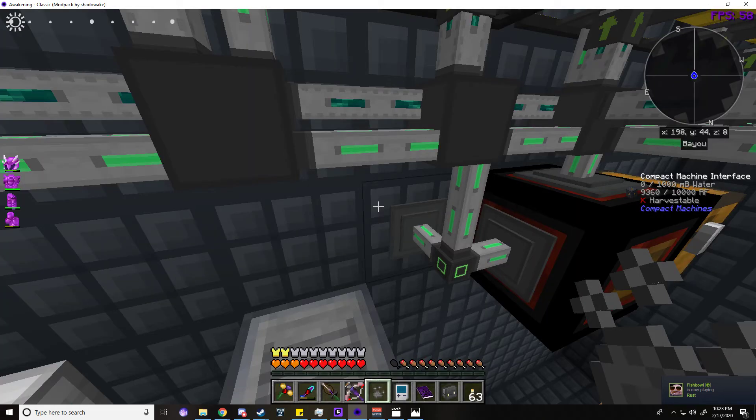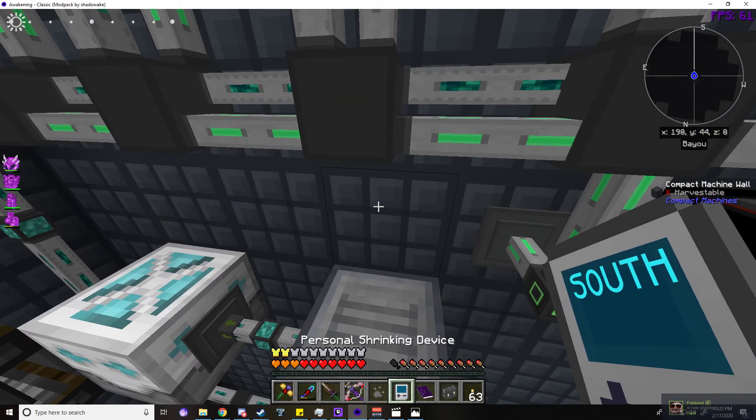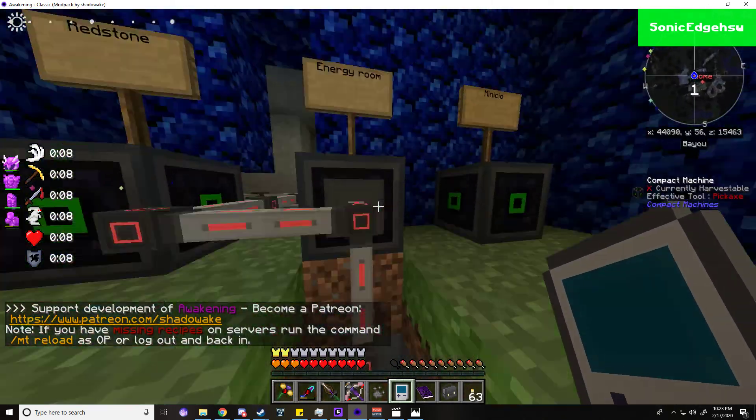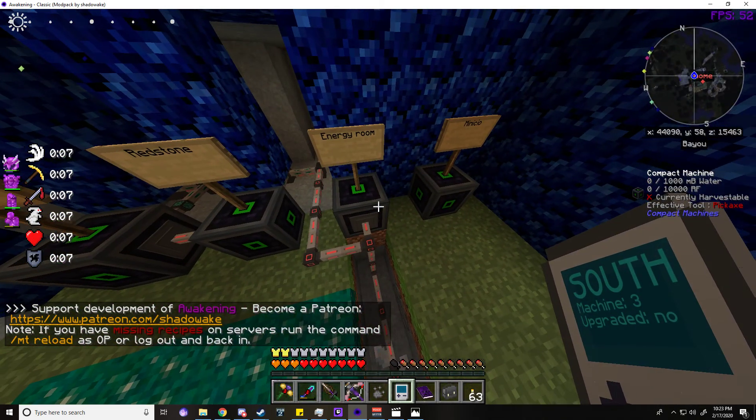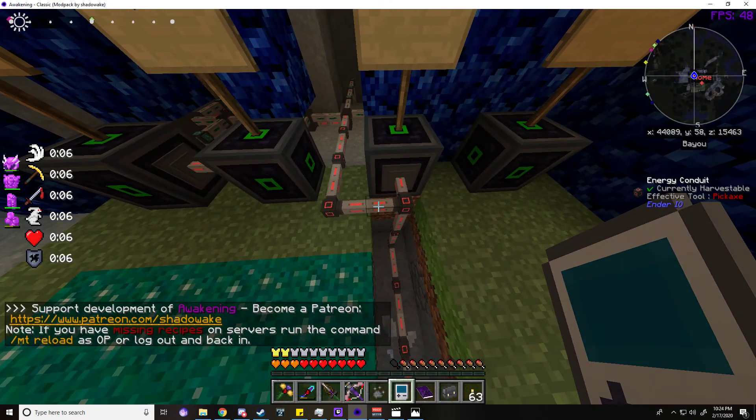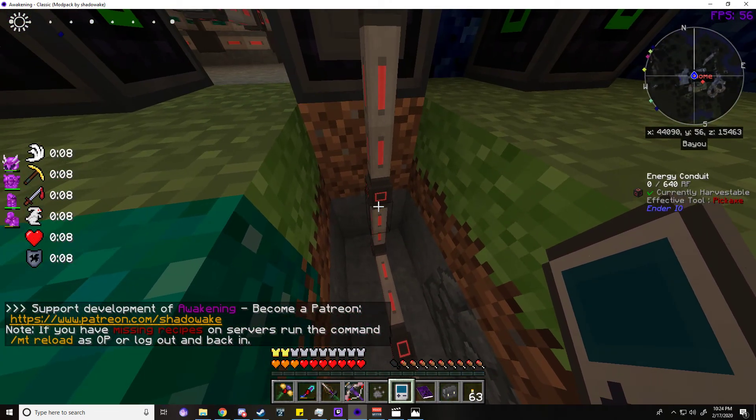They're all connected using ender energy conduits into the compact machine interface. It's coming out south — that's the south end. The very first energy conduit, as you can see on the right, is 640 out of 640 RF. If you go down one, zero.